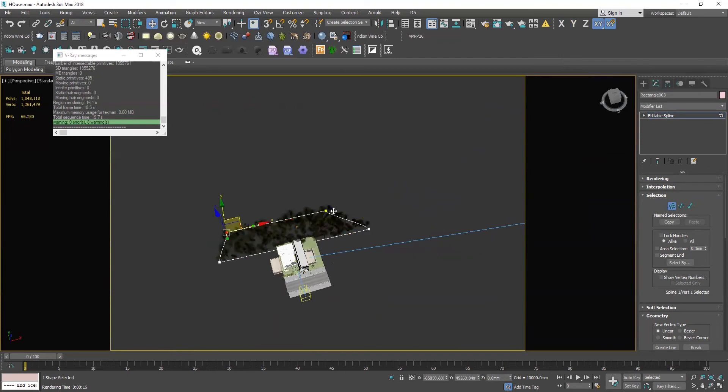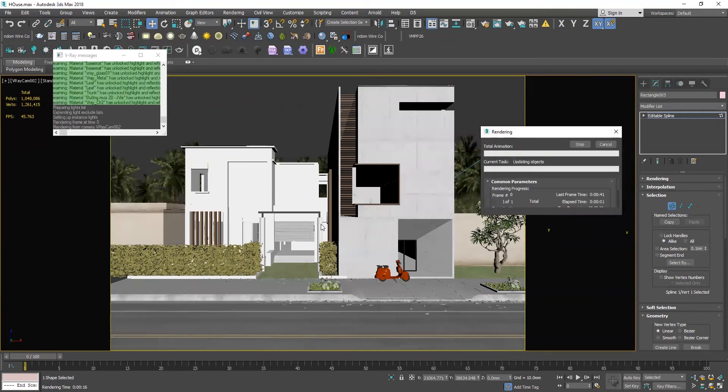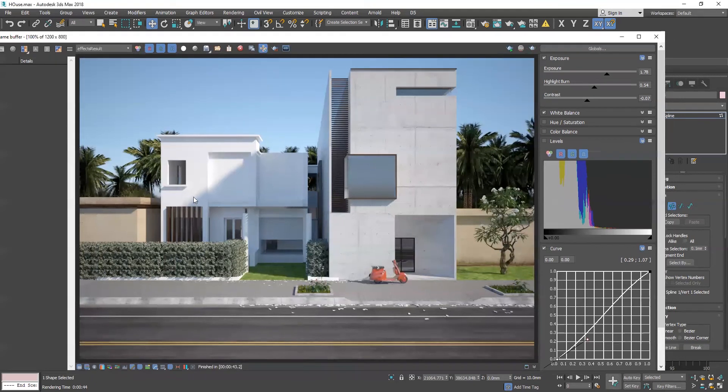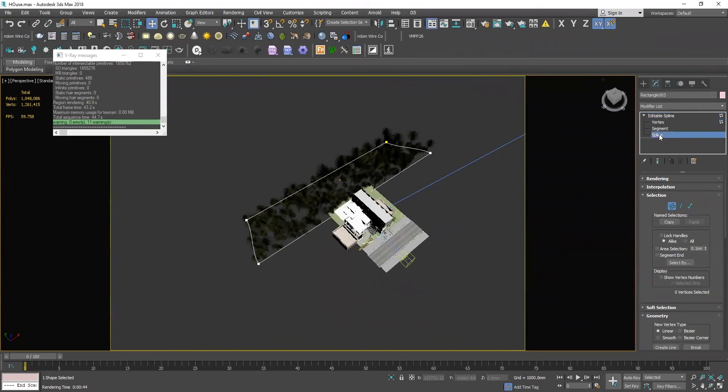We are going to look at the camera view. This is the reflection machine. This is the SLF machine.